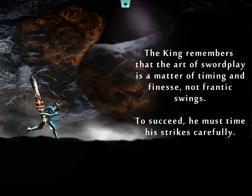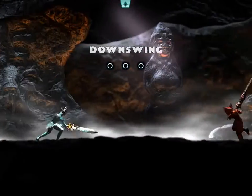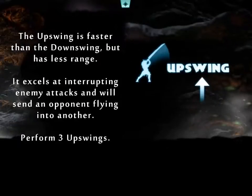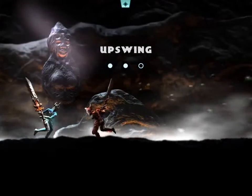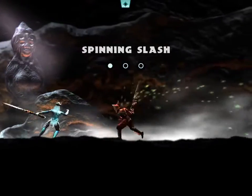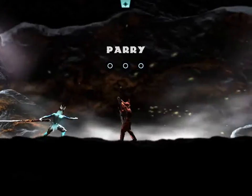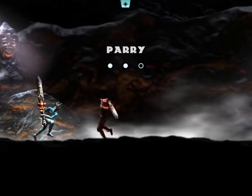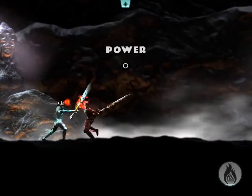And we get into it. The king remembers that the art of swordplay is a matter of timing and finesse, not frantic swings. To succeed, he must time his strikes carefully. Okay, downswing — yes. So we get to go through a tutorial. Upswing. Oops, already missed timing, that's not a good sign. Spinning Slash, very powerful. And the parry, which I almost never use to my demise. And the special ability.